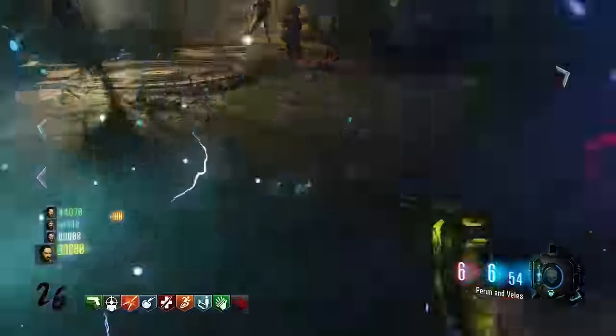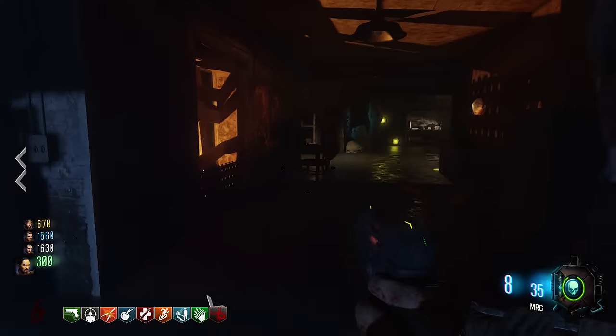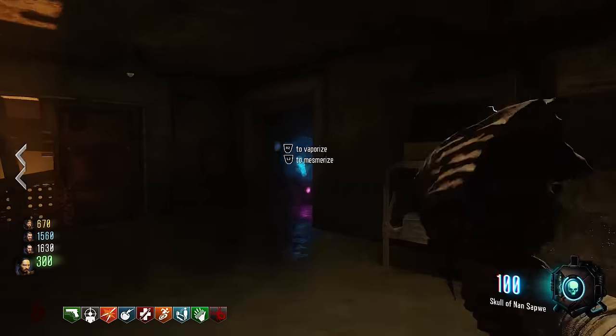To start this easter egg, you're going to need to get the skull of Nansapui and you're going to need to start the easter egg by showing and revealing that secret hidden poster in the purple water room.